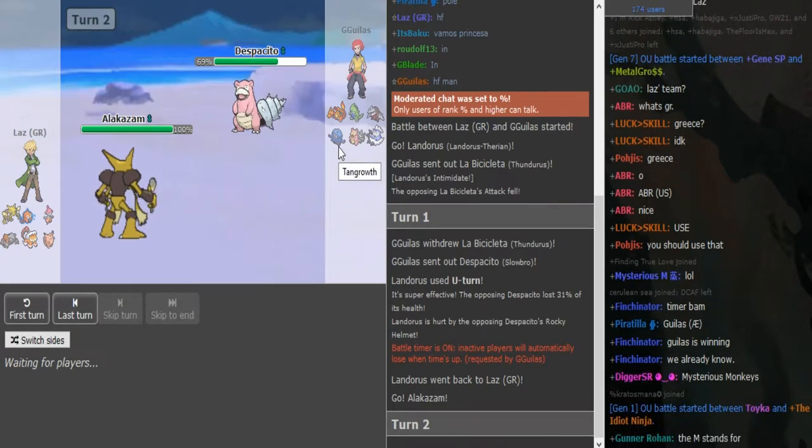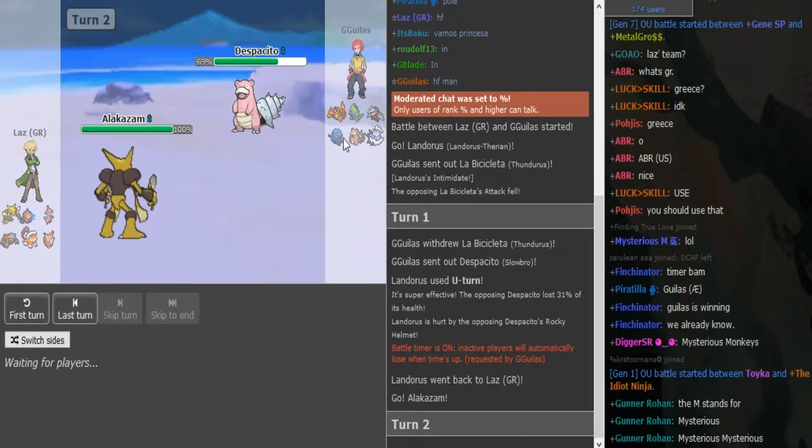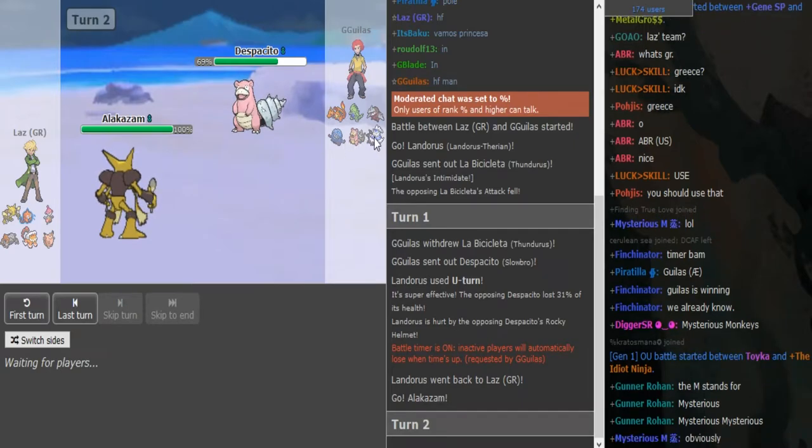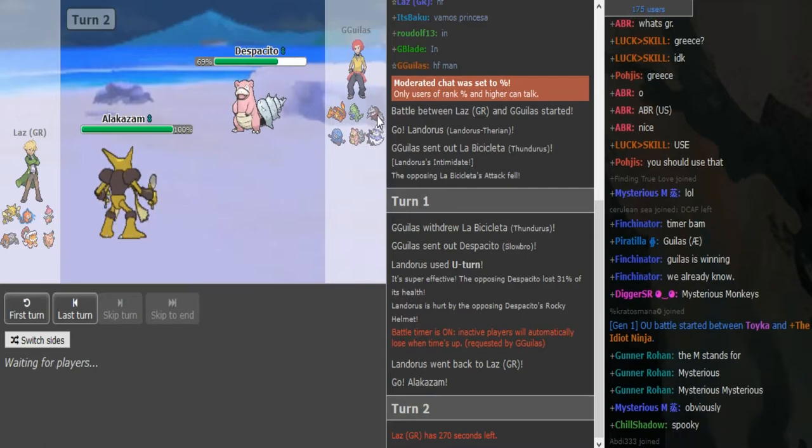Most Tangrowth are Rocky Helmet in Auras, but since he already has a Slowbro which is Fist Staff, I could see this being Assault Vest. But if it's not Assault Vest Tangrowth, he has a really hard time switching into this Alakazam — if the Titta is not Chopper Berry it just gets blown away by Focus Blast.